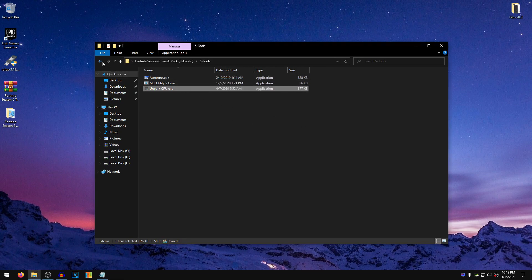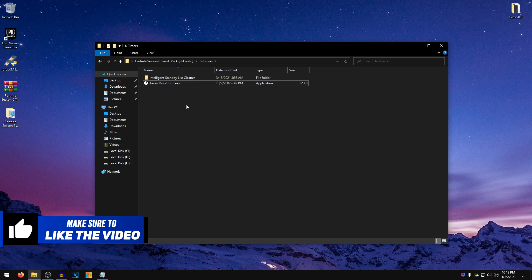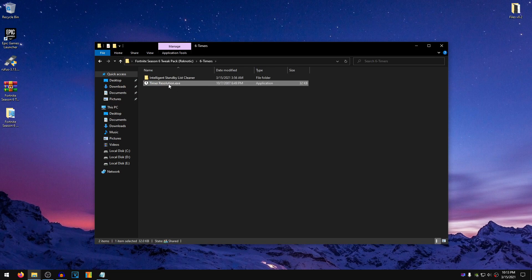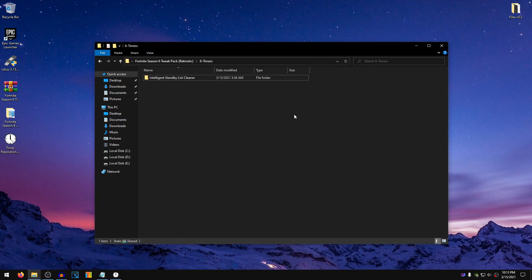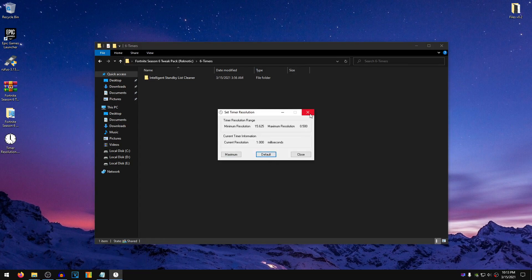So once you are done with all of these, go back into the pack one more time and go into the sixth folder — Timers. Inside of here, you will find ISLC and Timer Resolution. If you have 16GB of RAM or more, you always want to use ISLC. If you have less than 16GB of RAM, you want to use Timer Resolution. I'm going to show you guys how to use Timer Resolution first. Copy it onto your Desktop, open it up, select Maximum, minimize it, play your game, and once you are done playing, open it up again, set it to Default, and close out of it. Just make sure that you don't close it while you are playing the game.